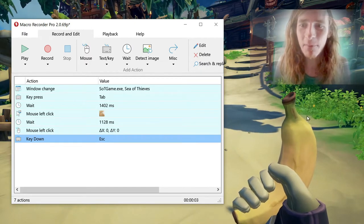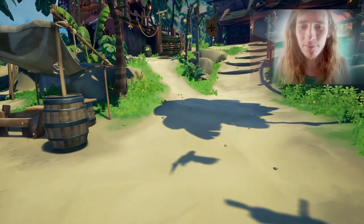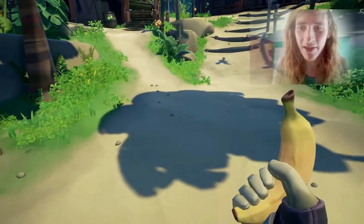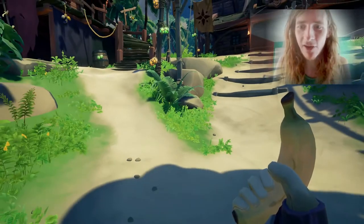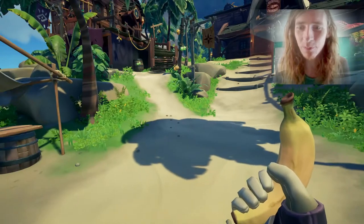Imagine we want to make a macro that does something to this banana. The problem is that whenever we have a banana, the color of the banana is always changing. For example, right now I'm in the shade, banana's darker. Right now I'm in the sun, banana's brighter.